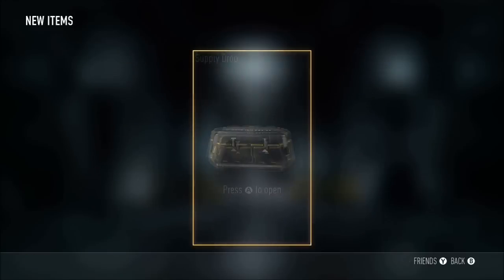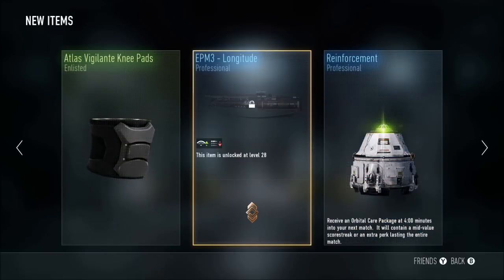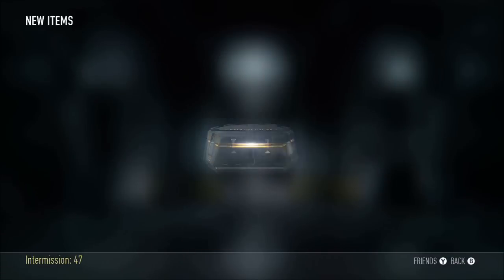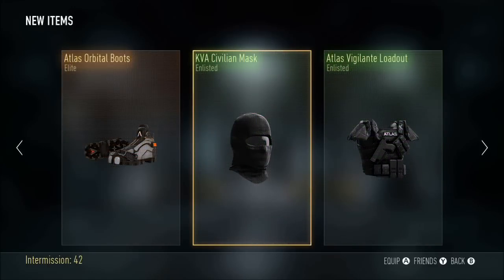Probably one of the top three, maybe top five ASM1 variants you can get in my opinion. Another reinforcement — nothing too special on this one. EPM3, garbage. Some black and white knee pads — more like black and off-black. We got the ski mask.